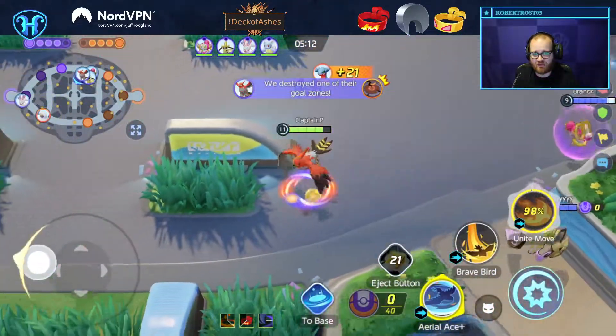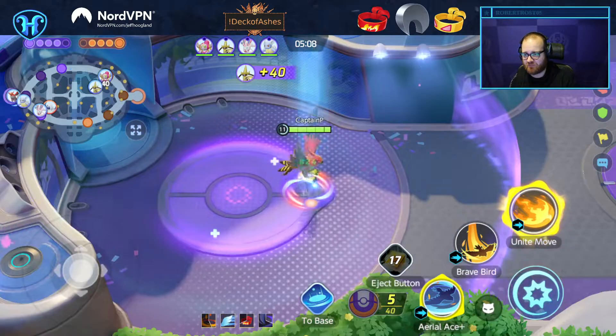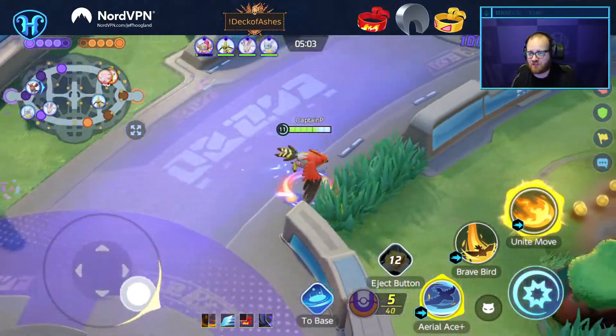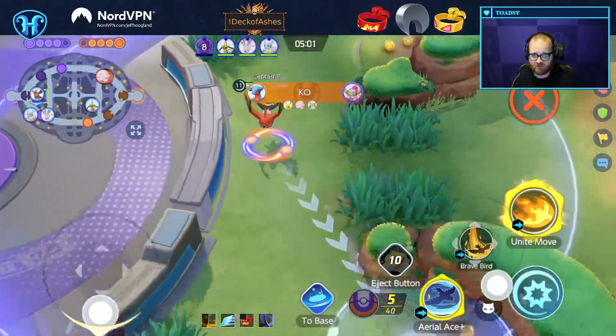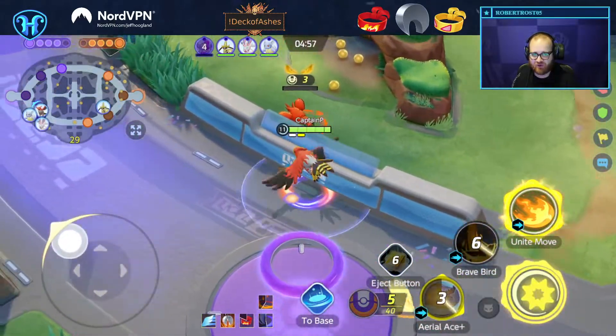Road time — road time gamers, chat. Listen chat: to be the best Hoopa you could be, you need to Unite at second Dreadnaw and at Zapdos, and please for the love of god don't try and walk up at their second point and get yourself knocked out like this person just did.